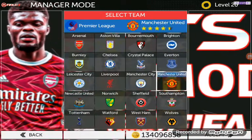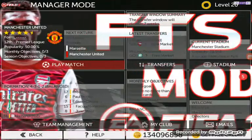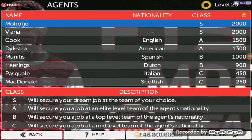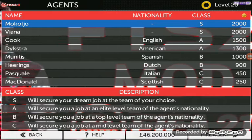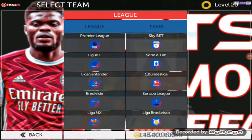I am choosing Manchester United as my favourite club. So let's go, I have chosen it. What you have to do is first go to the agents place. You can see that there is an S agent who will give you your dream job, so I have hired him.